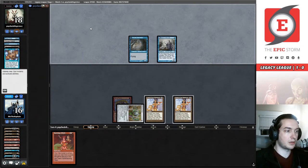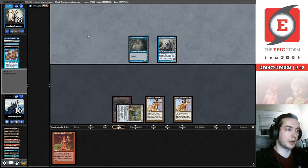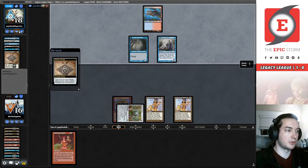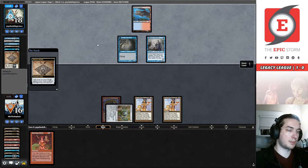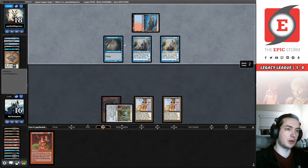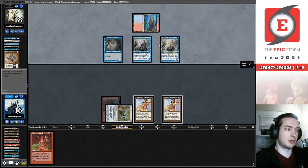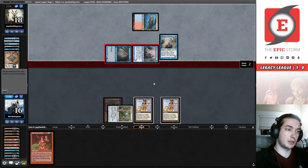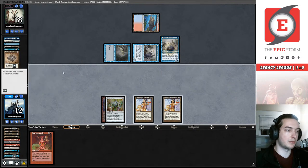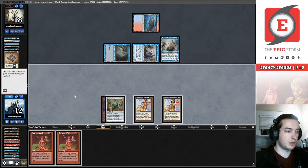That's fine — I'm going to play this Lion's Eye Diamond out to play around that Surgical Extraction we've been talking about. We are drawing live off the top. Delver of Secrets does not flip — it feels great. The Volcanic Island they returned from Daze — that Bauble is probably what they just drew. They're going to Bauble us and we'll both see what I'm drawing next turn. They could have done the Mishra's Bauble + Delver of Secrets trick — with two unflipped Delvers they should have really Baubled themselves on my turn so they could stack their triggers in their upkeep.